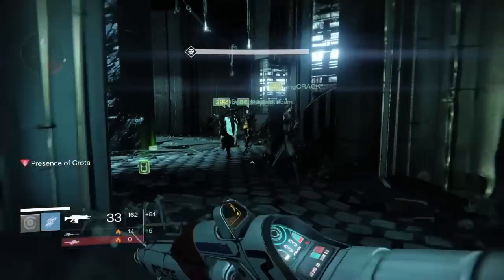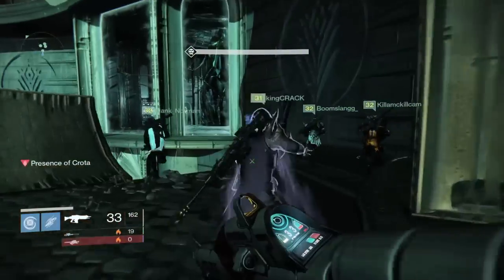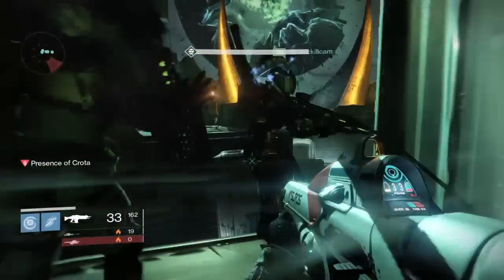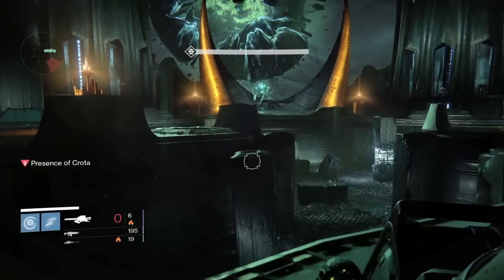It's kind of the middle strategy, but I'm calling it the Right Side Ogre Strategy. We go to the middle where we kill the sword bearer and DPS Crota. The Boomers aren't paying attention to us at this point, so no worries there.